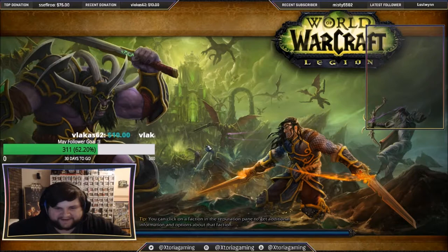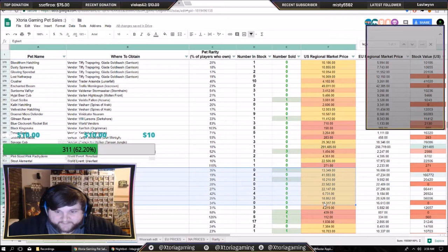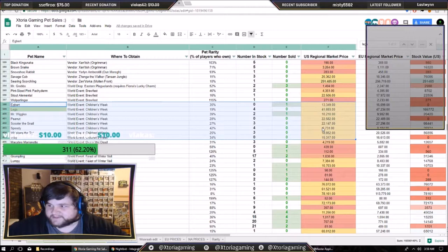I've just done this on a few different characters and was able to get a lot of pets. I'll quickly show you my spreadsheet — this is available for everyone to use. These are the eight pets we'll be farming. You can see the price in US and EU regional price. The spreadsheet will show you what I've sold in the last five weeks. I actually sold a Mr. Wiggles and an Egbert. They sell quite fast. The first thing you'll notice is that Legs is the most expensive.